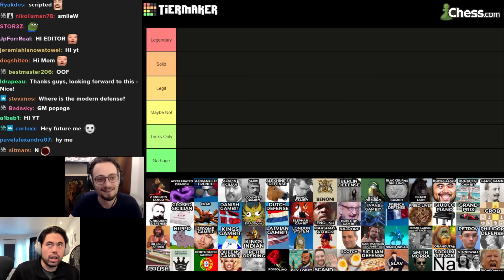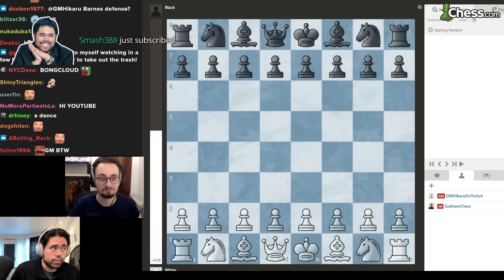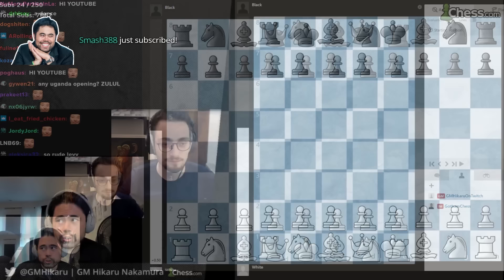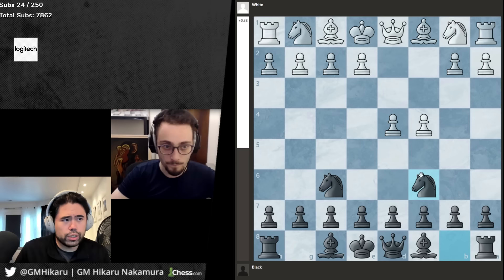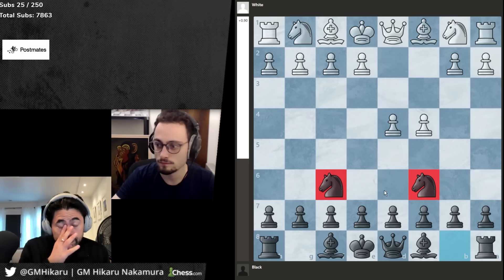It is officially called the Two Knights Tango. In 2004-2005 I was playing it a lot. It's an opening I don't have very fond memories of. The Two Knights Tango is an opening for black: d4, knight f6, c4, knight to c6.